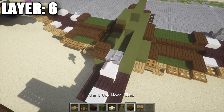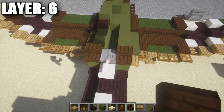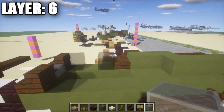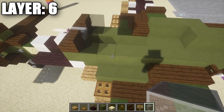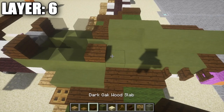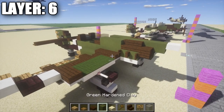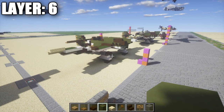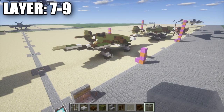Add buttons and signs on the rudder green stained clay blocks. For the sides, place a dark oak wood stair on either side of the stone brick half slab. Place a light gray stained glass block on the back of the stair, leave a space open for the opened cockpit — since it's landed the cockpit would be open — then another light gray stained glass block, a dark oak wood half slab, 3 green stained clay blocks, 2 dark oak wood stairs, and a dark oak wood half slab on top. That's Layer 6 done, with layers 7, 8, and 9 remaining.